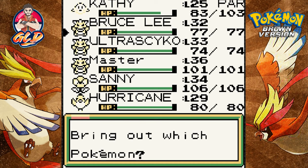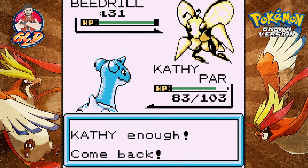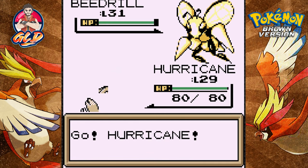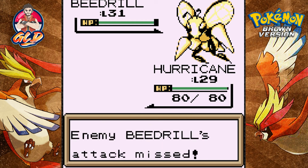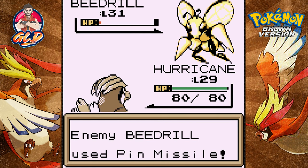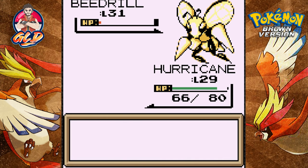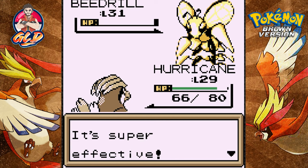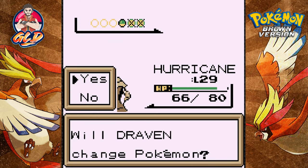We're about to take on a Beedrill. Let's go straight to Hurricane because we still need to grow to level 30 with this guy. It's a battle of who is faster. Hurricane is doing his thing — here comes a Rage attack which misses, then a Fly attack. Beedrill is still on its feet; here comes a Pin Missile — critical hits keep hitting me. Let's Fly, and here comes a Twin Needle but it doesn't work — say goodbye to Beedrill! Yes!